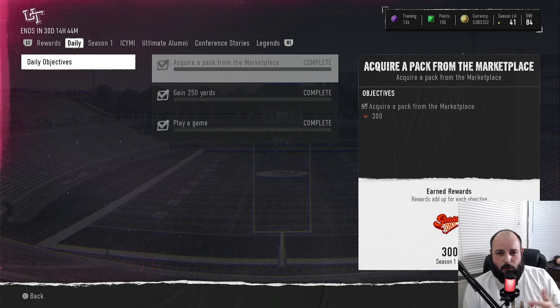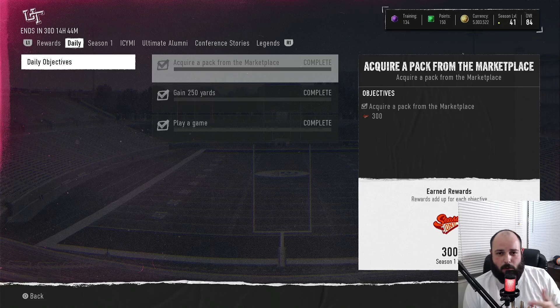Tip number five: do your dailies and do your XP for the season rewards path. The only way to upgrade your season pass is to do these challenges. Do your dailies every single day — it's the same challenges: play a game, gain 250 yards, you can do that in a solo. Even if you only have five minutes a day, get on before bed, do a little solo, acquire a pack — you can do the daily pack in the shop for 100 coins. That's a guaranteed 900 XP a day.